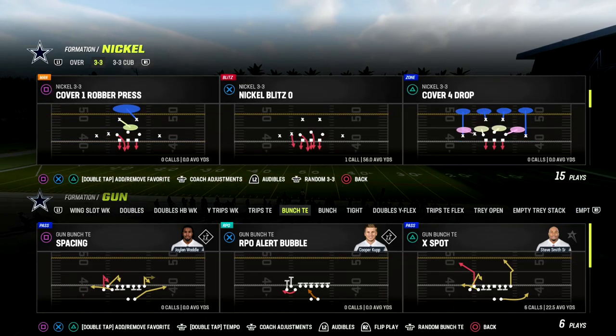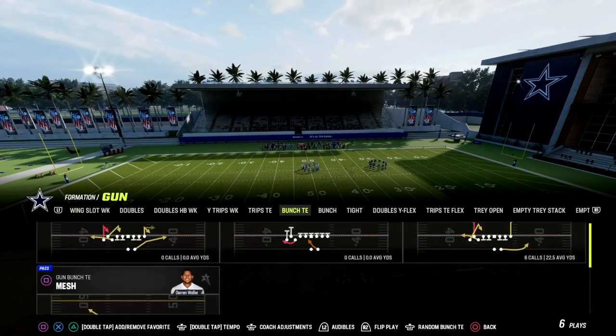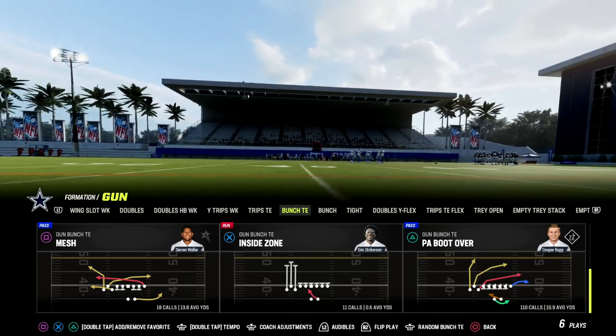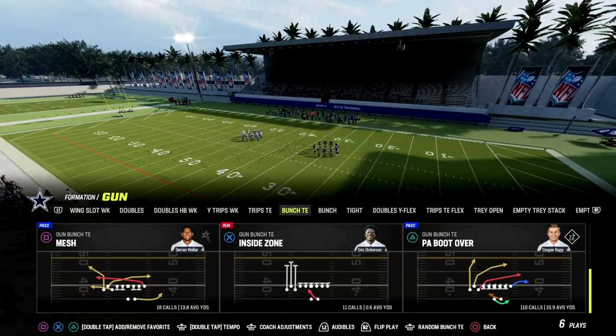If you're watching this and you want to get my full Bunch Tight End offensive eBook, make sure you join our Patreon — the link is in the description below. It's only ten dollars to join and it gets you access to all of my Madden 23 offensive and defensive eBooks.